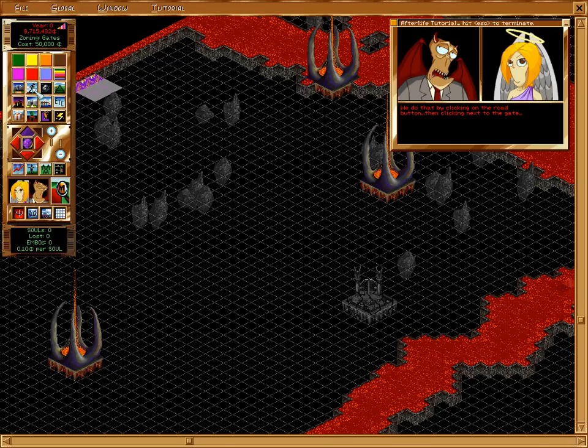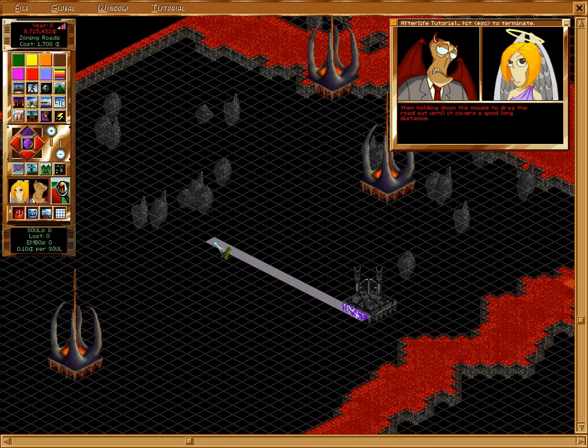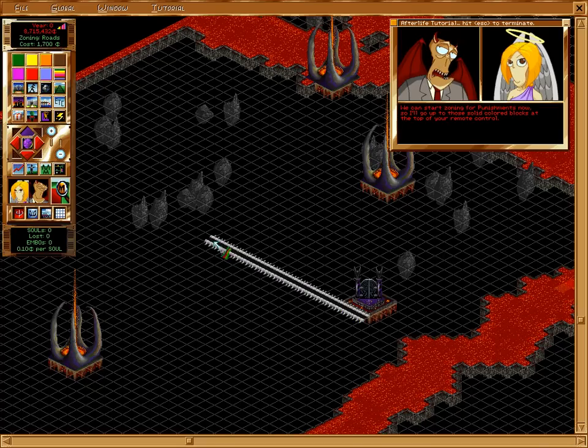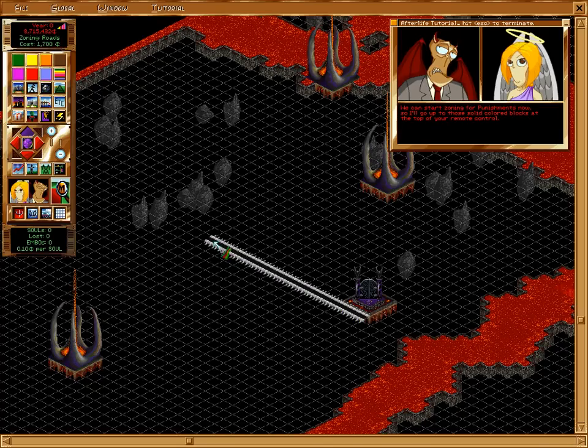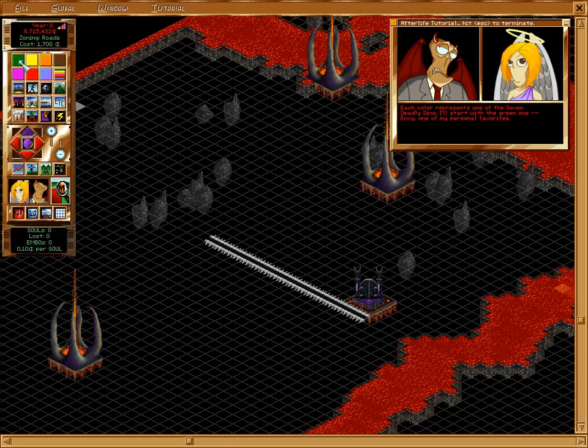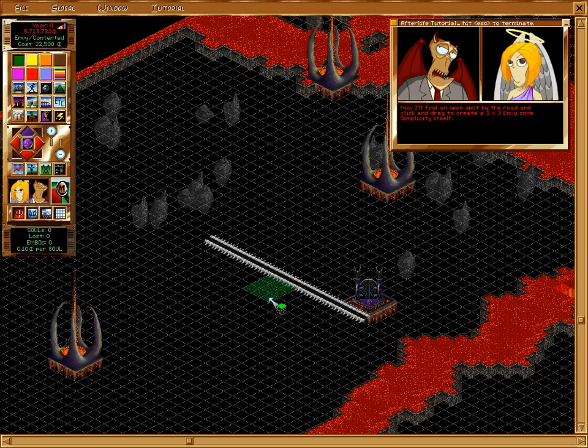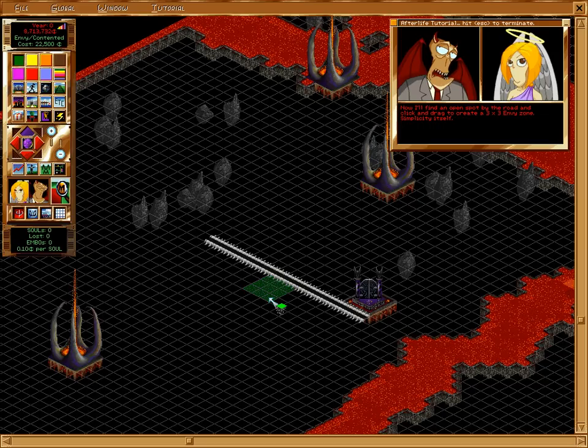We do that by clicking on the road button, then clicking next to the gate, then holding down the mouse to drag the road out until it covers a good long distance. We can start zoning for punishments now. So I'll go up to those solid colored blocks at the top of your remote control. Each color represents one of the seven deadly sins. I'll start with the green one — Envy — one of my personal favorites. Now I'll find an open spot by the road and click and drag to create a three-by-three envy zone. Simplicity itself.